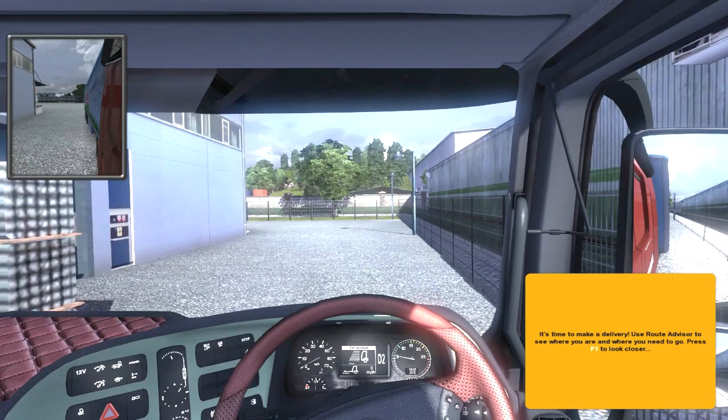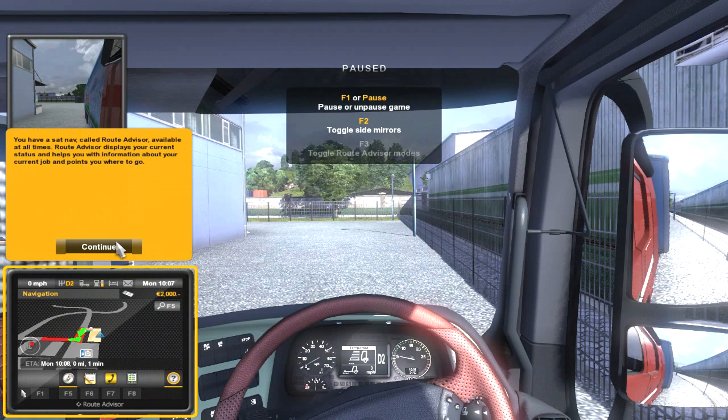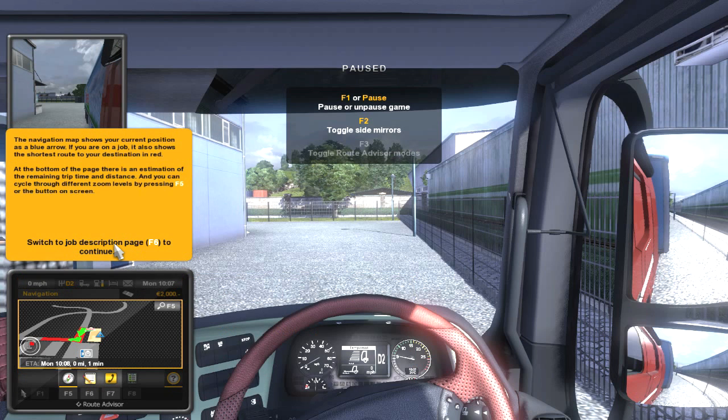It's time to make a delivery. Use route advisor to see where you are and where you need to go. Let's press F1. This is like a sat nav up in here — check it out. This is so realistic. This is sweet.